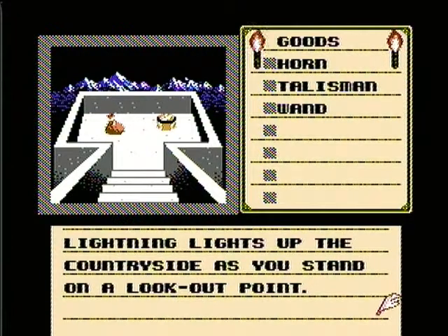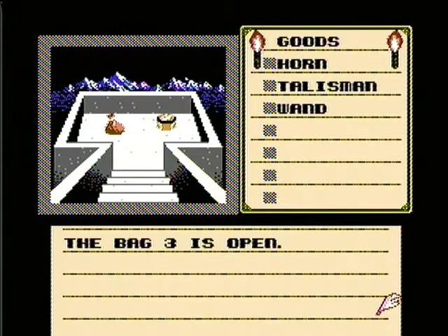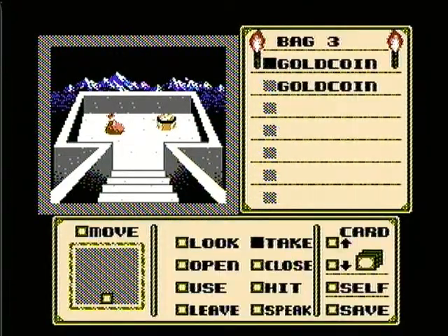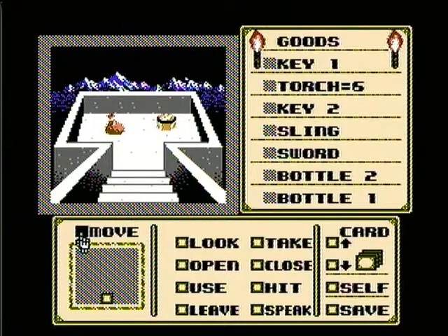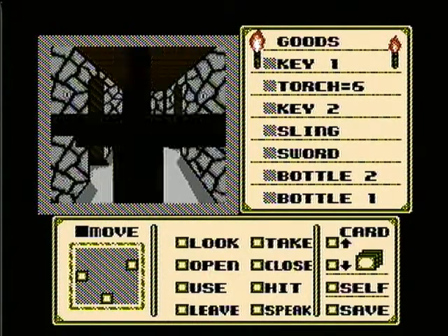Lightning lights up the countryside as you stand on a lookout point. What we want to do is open bag number three — looking inside we find a big coin and three gold coins. We'll take those. Thank you for your generosity, bag. I appreciate it. Now we're done here, so let's move back.